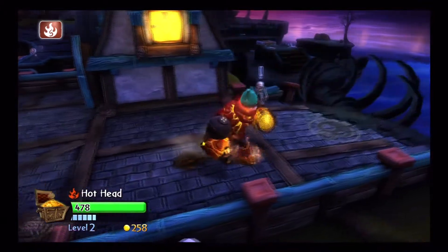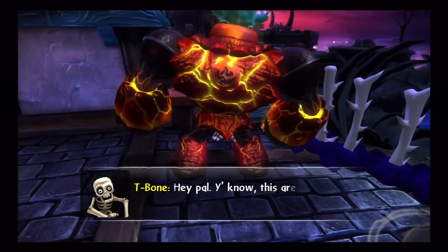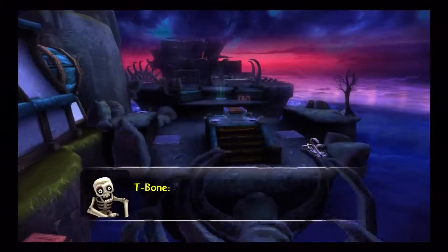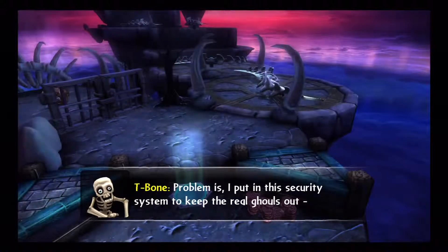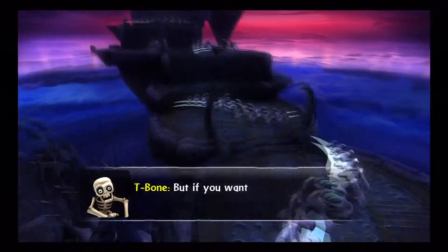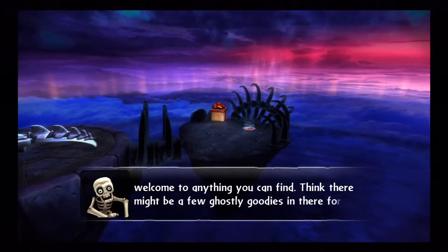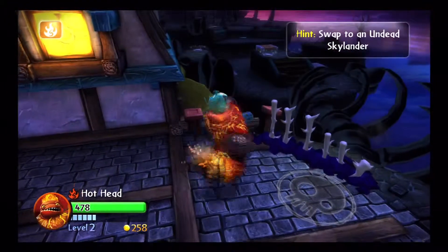Once you start learning Skystones, you're going to want to talk to just about everybody. 'You know, this area used to be a real dump, but I fixed it up. Problem is I put in this security system to keep the real ghouls out, but now I can't get through myself. If you want to try, you're welcome to anything you can find — there might be a few ghostly goodies in there.' So there is a T-Bone in this game.